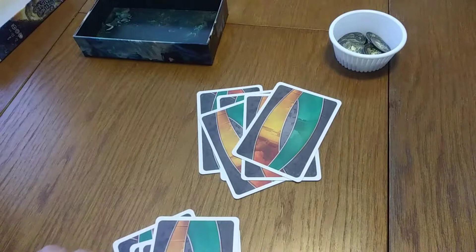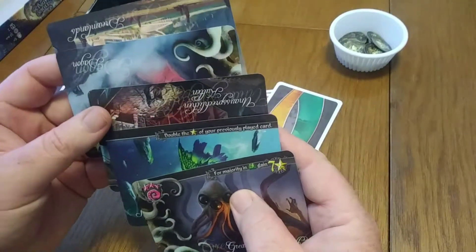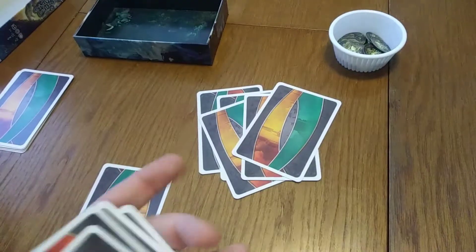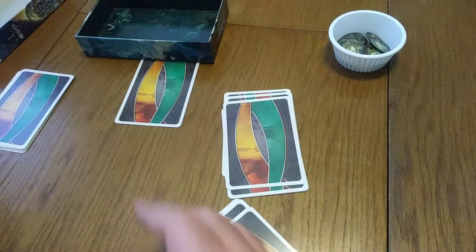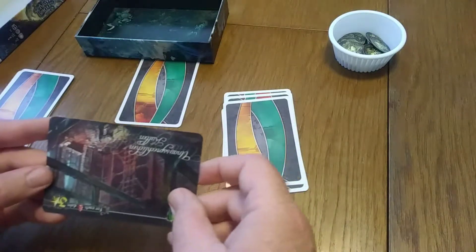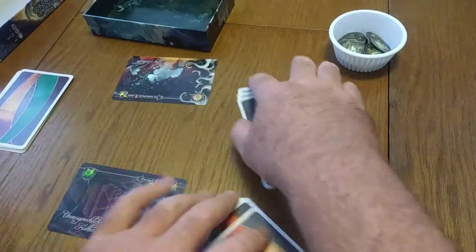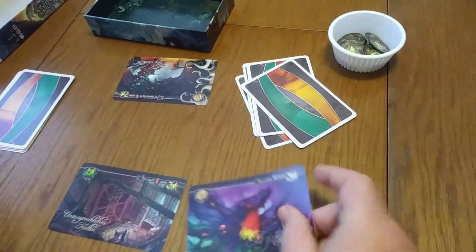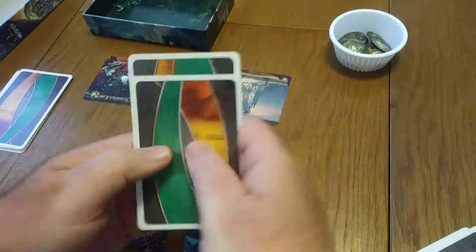The first thing you're going to do is deal five cards to each player. Remember, this is only a two-player game. You'll set the draw deck to the side. In a drafting game, you're going to look at all your cards, select one, and your opponent will select a card. You both display your selected card in your tableau. Then you trade hands and continue to draft again until each of you has five cards in your tableau.